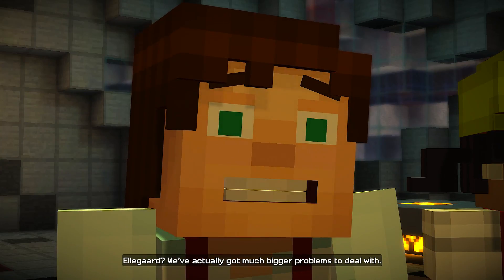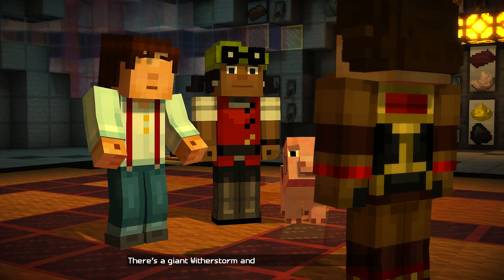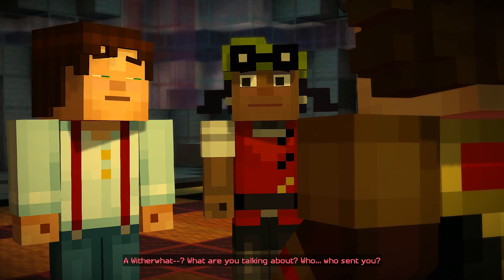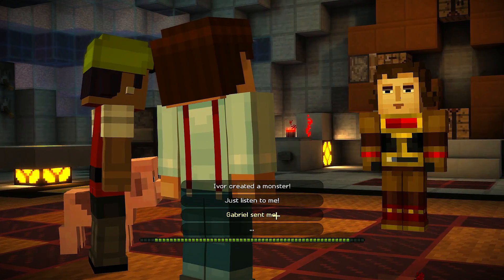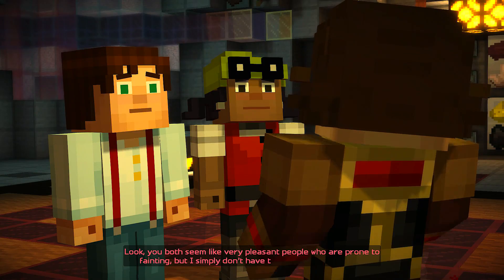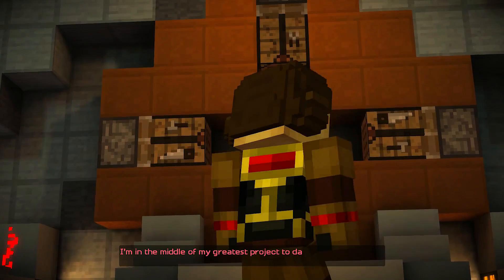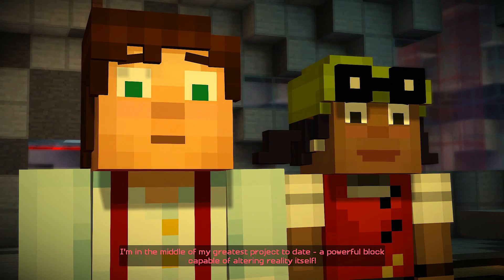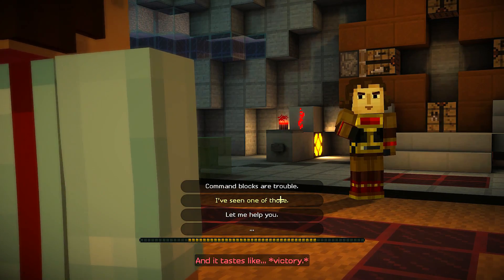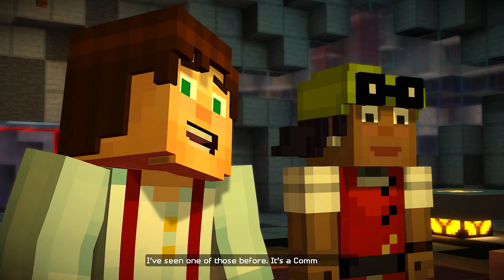Ellegaard, we've actually got much bigger problems to deal with. We're here to get your help. There's a giant Wither Storm and it's attacking the entire world. 'A wither what? Who sent you? Was it Calvin?' That'd be Gabriel. Gabriel sent me. Look, you both seem like very pleasant people who are prone to fainting, but I simply don't have the brain power for this — I'm in the middle of my greatest project to date. A powerful block capable of altering reality itself. I've seen one of those before — it's a command block.